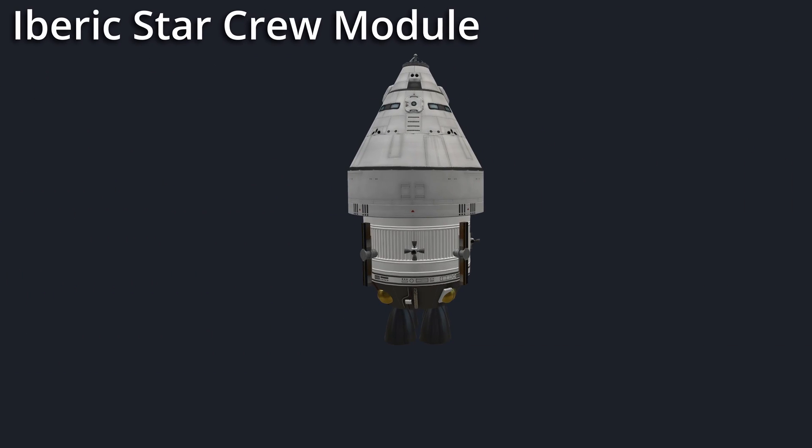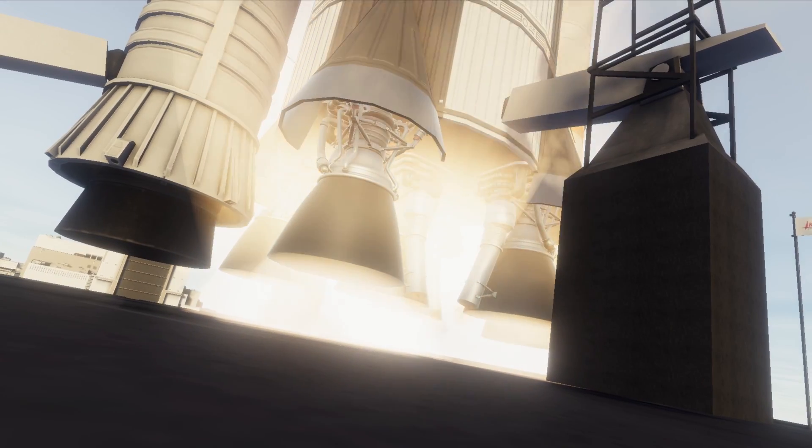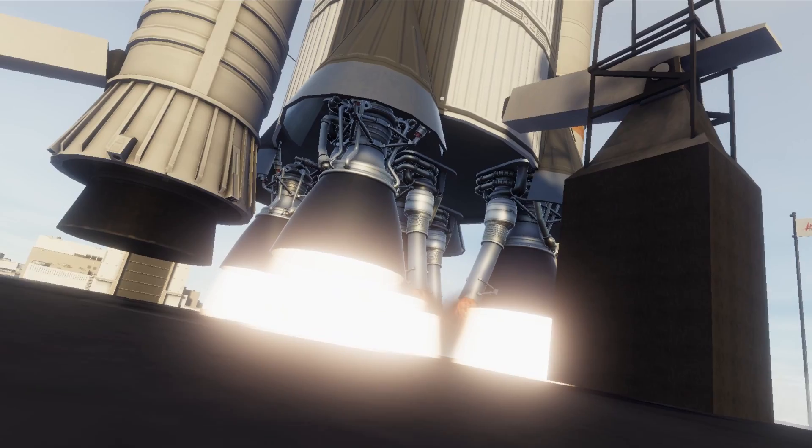The crew module, which can carry seven Kerbals, is powered by four AJ-10 190 engines. Alright, you've waited long enough. It is time for the launch.